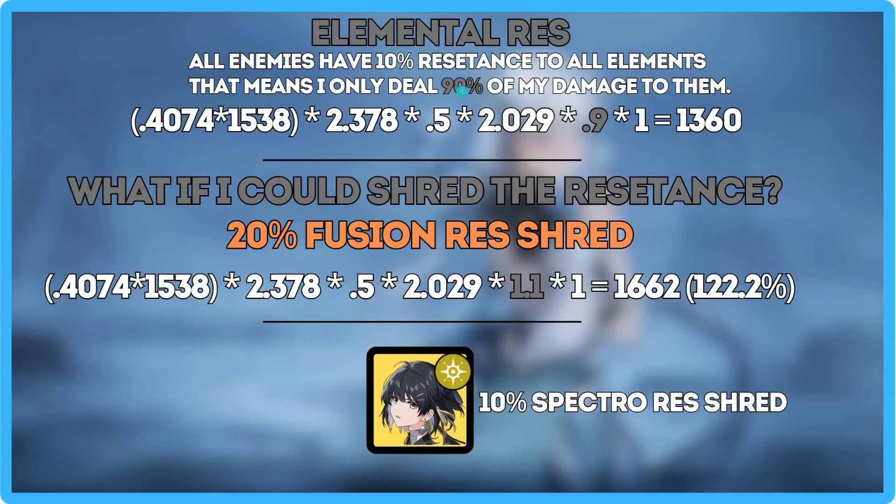Moving on, we have elemental resistance. Every enemy takes 10% less damage from all elements, and 40% less from the element they're super resistant to. Since they have 10% resistance, we only deal 90% of our damage, which is why I use 0.9 here. If I can shred that 10% resistance, I go up to 1.1 — meaning 10% to shred brings me to full damage, and then an additional 10% means the enemy takes even more, leading to a 22.2% overall damage increase. Very powerful.